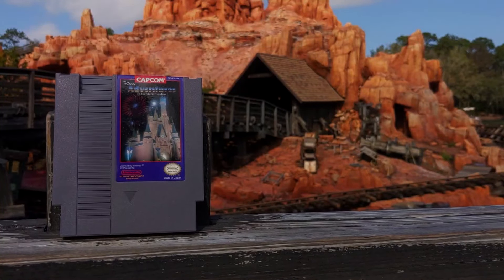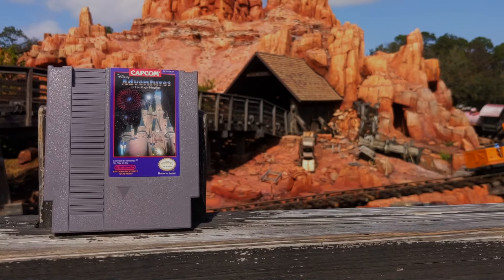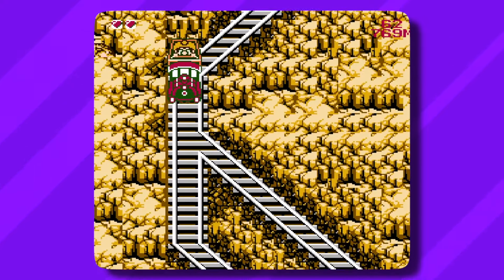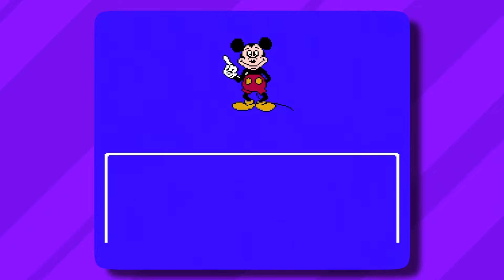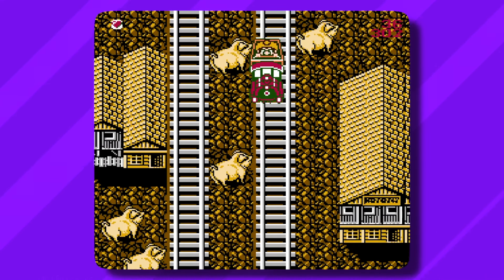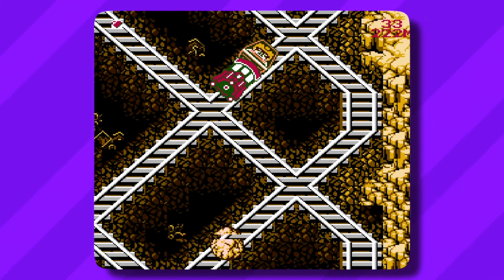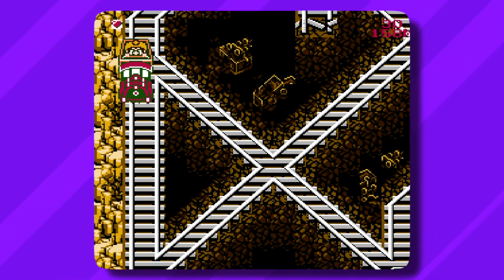Big Thunder Mountain is an action-packed and fast-paced train ride that gives me the most anxiety while playing. Dodging the boulders and crossing guards are already difficult enough, but adding in abrupt dead ends and hairpin turns just seems unfair, unless you plan to memorize the entire track yourself. And you better hope that your final destination is the first or fourth station, because good luck finding the right track to guide you to those middle platforms. This level is just madness.